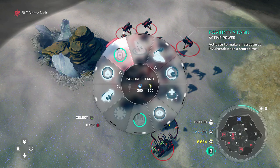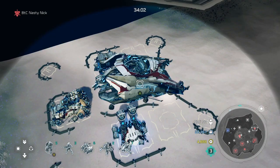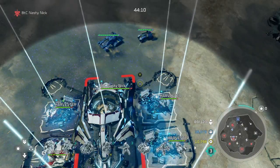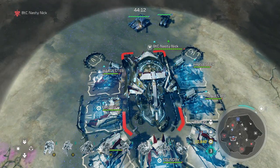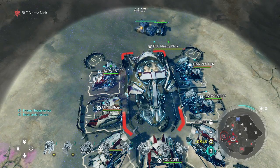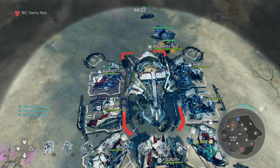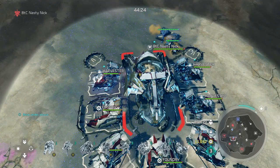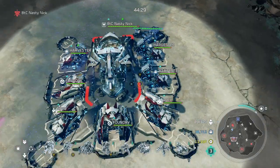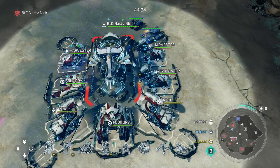Moving forward, Pavium Stand is an active power — activate to make all structures invulnerable for a short amount of time. It lasts about 20 to 25 seconds and you take absolutely no damage. Pairing it with Full Salvage means you'll also be healing your structures while protecting them, giving you extra time to figure out your next move. It's a good stall tactic.